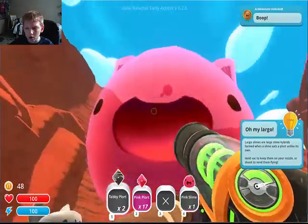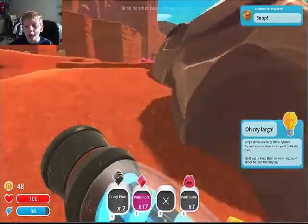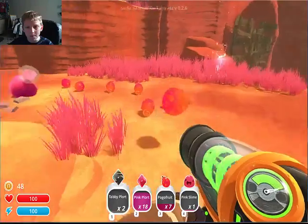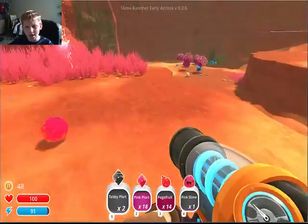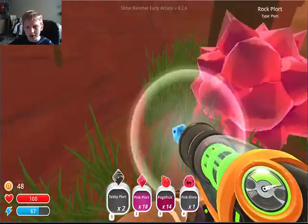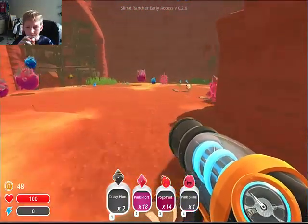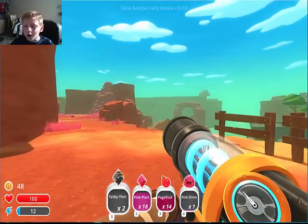Largo! We're gonna get some of these Largo Slimes eventually, just not now. We're gonna get some of these Tabbies. Because they need meat, and in order to get meat, well, we need chickens. But we don't have anywhere to keep chickens. So no Tabbies.